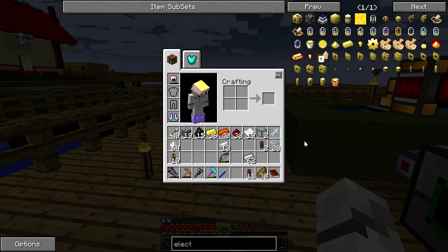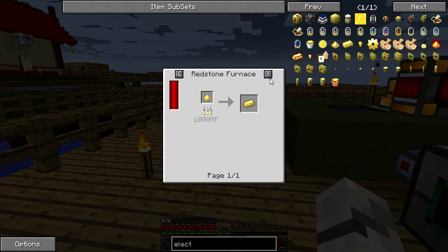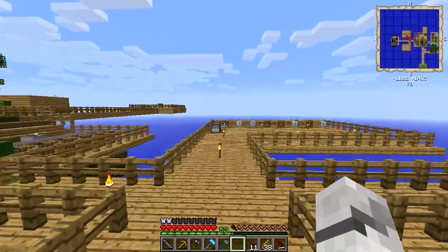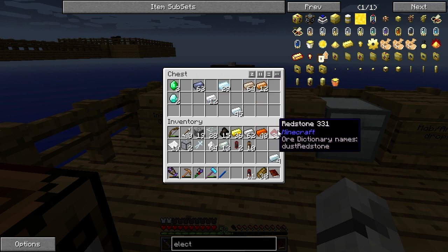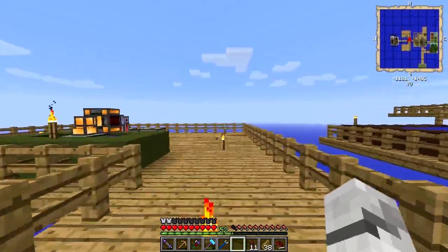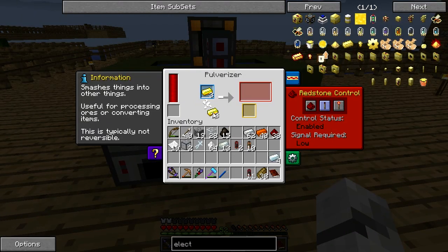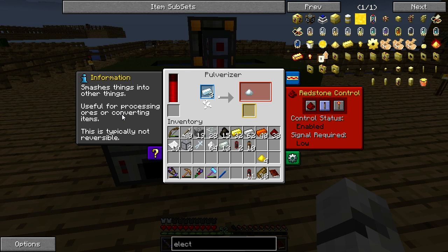I think we have to use this as well for the electrum ingots. I think it's just one silver, one gold for electrum. Let's look — electrum ingots. I'm making it for the block. Electrum blend — that's what I need to make: pulverized silver and pulverized gold. Let's get some gold, some silver — let's do four of each. Pulverize four of each and should be good. I probably should also pulverize some nether ores.